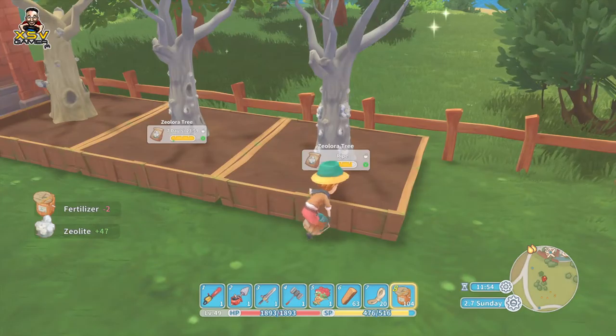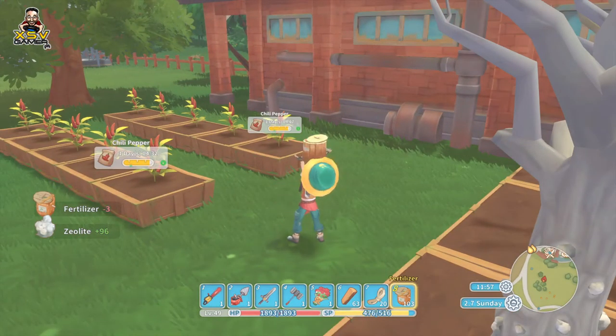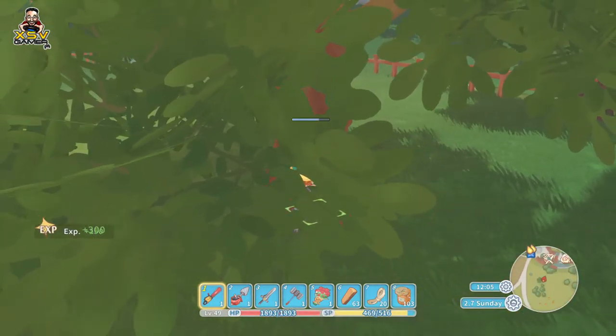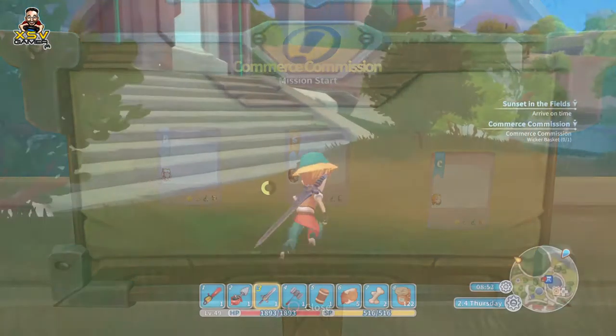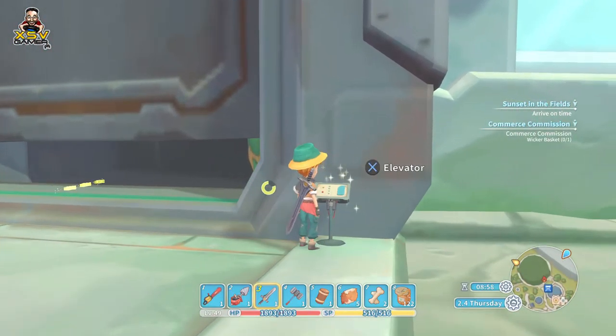There is an RPG leveling type of system. Cutting down trees, mining, farming, handing in commissions and helping the citizens all earn XP which then increases your character level and statistics. Clothing items can act as armor and these can be purchased in shops with gold, the game's currency. These will increase your attack and or defense. At times they will also drop from enemies or the final boss in any given dungeon.